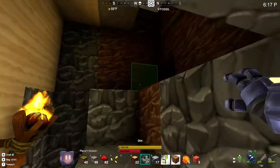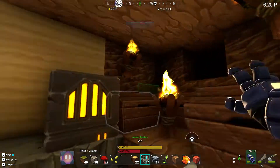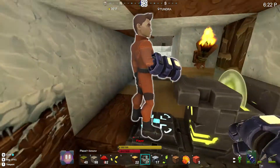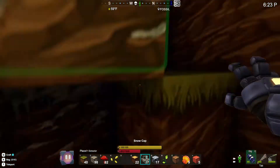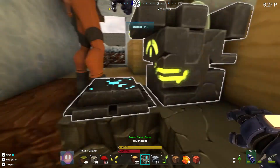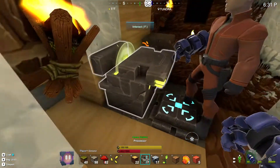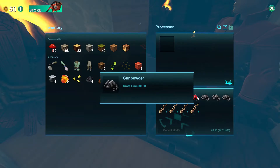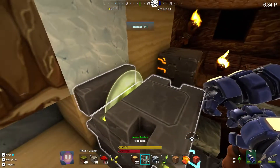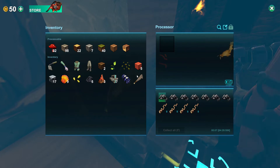I fell down here and I can't find the way out. What is something that spawns here that doesn't spawn in other biomes? Because apparently this biome's here for a reason. Who is processing all of this gunpowder? We need to make some TNT because we need to kill a lot of those monsters that are down there.